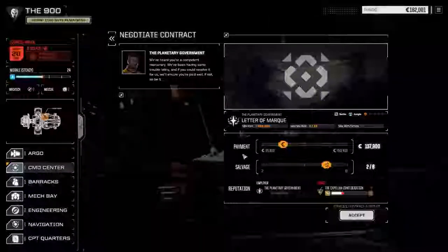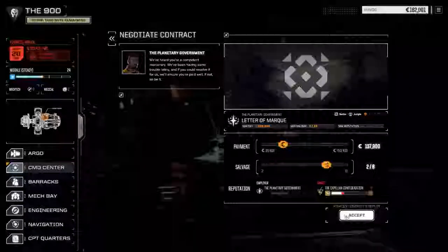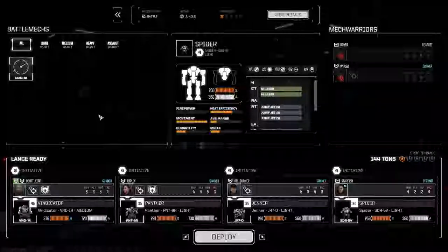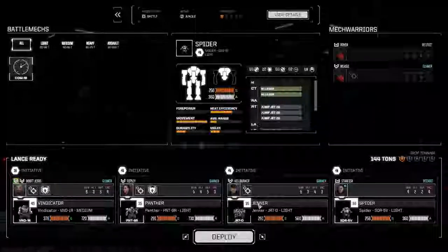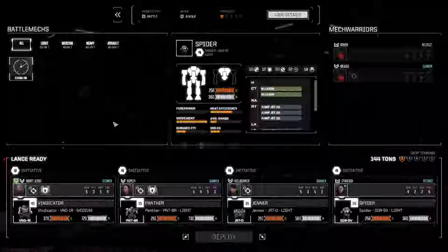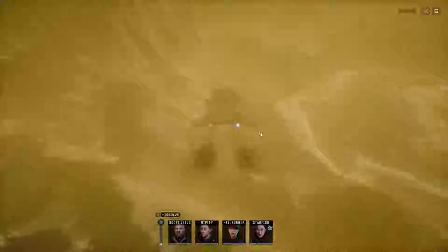Hoping to get some good salvage out of this. We're going to go two of eight — we still need some cash for the end of the month. We'll accept and bring the Spider in because we have to this time. We have a new pilot, Starfish, which is good. So we've got all these lined up; let's deploy and get this mission done.